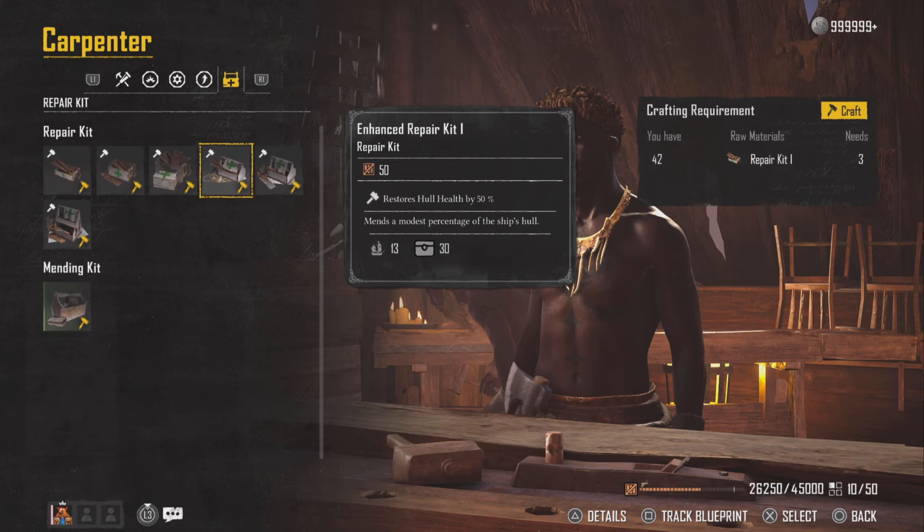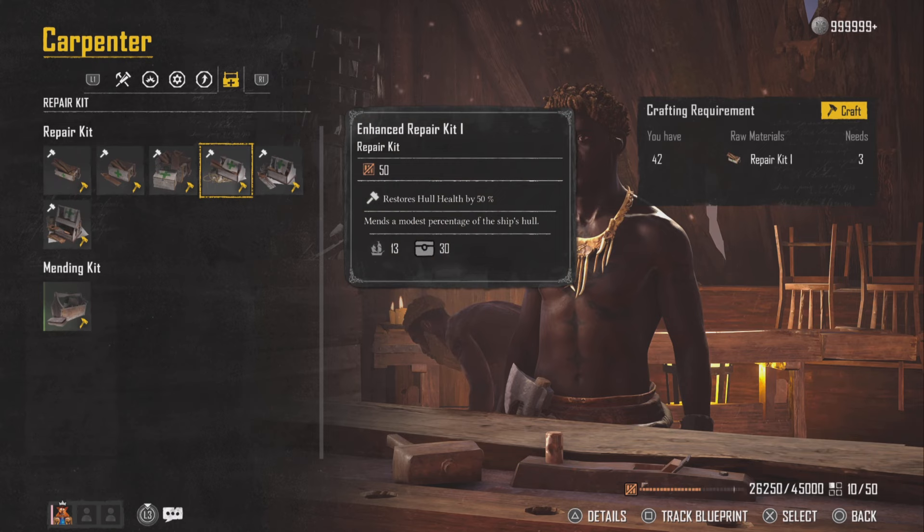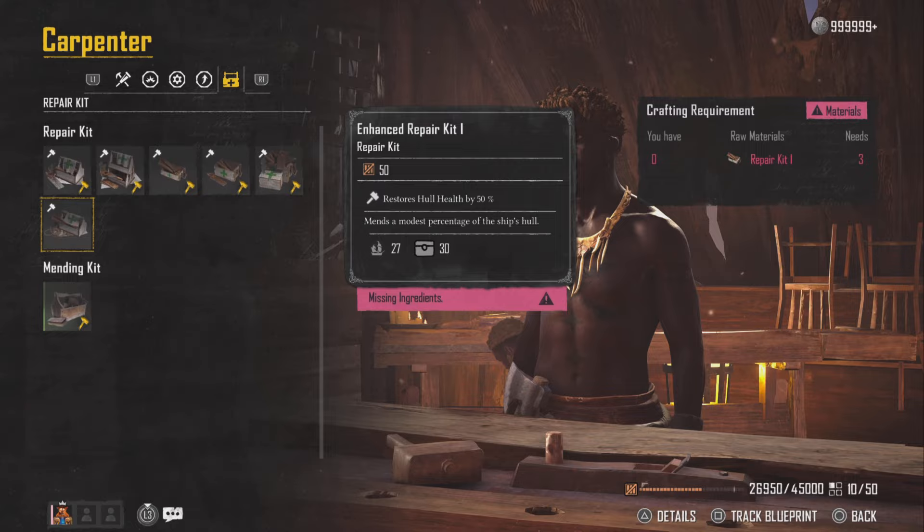If you want to craft the enhanced repair kit 1, as shown at the side of the screen, you need 3 repair kit 1s, and then you come to the carpenter and he will essentially craft you your repair kit. I'll get rid of all of my repair kit 1s — and there you go, we've crafted it.